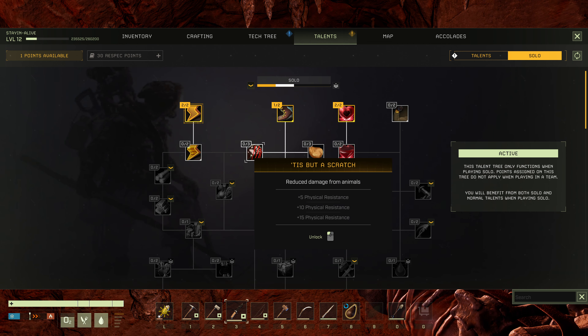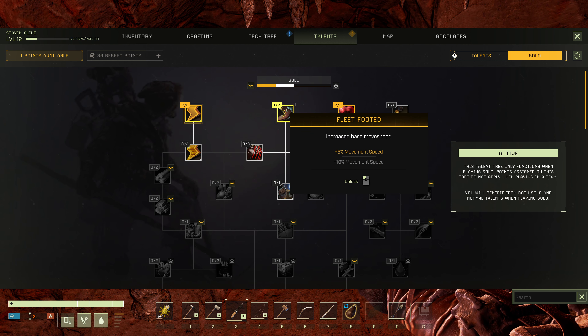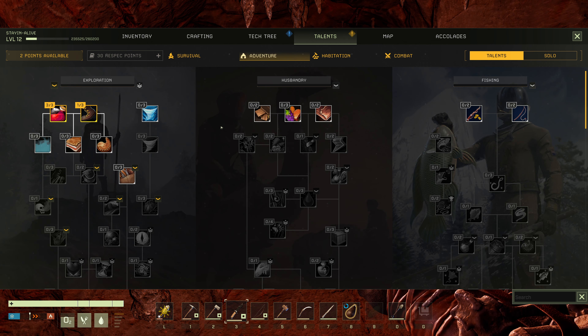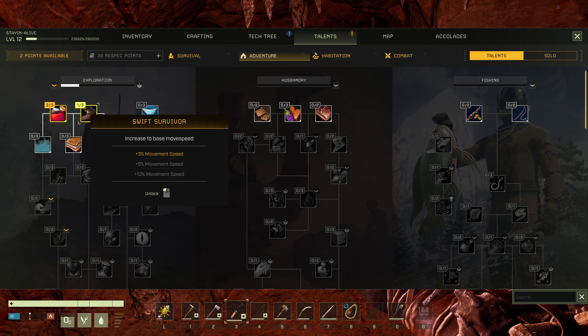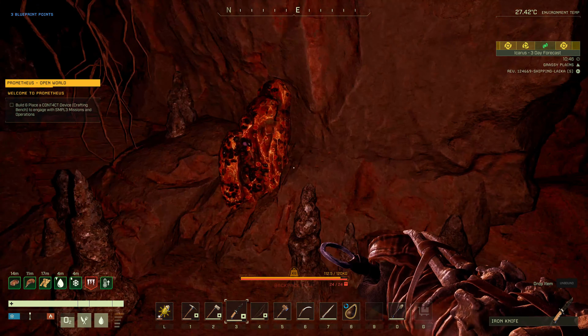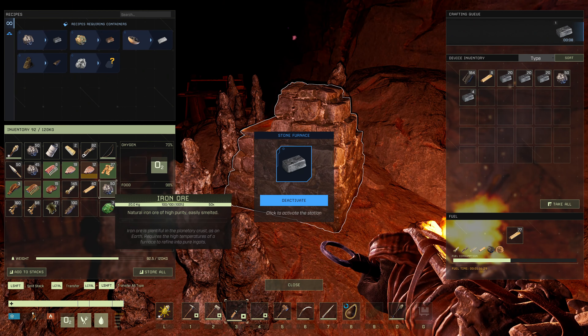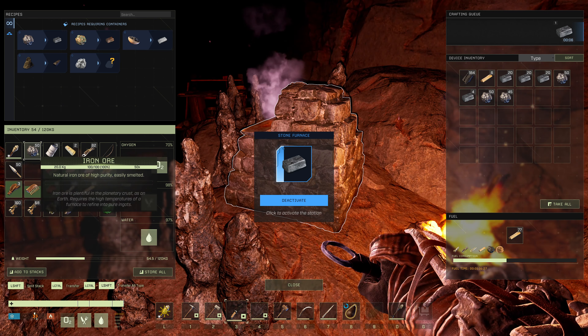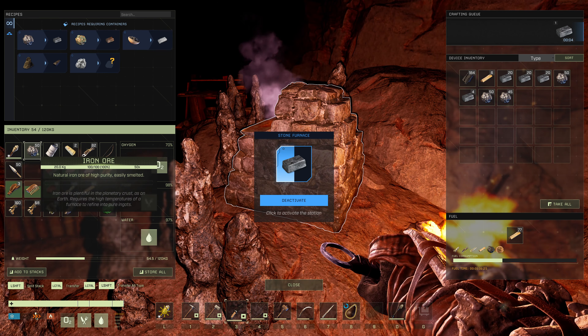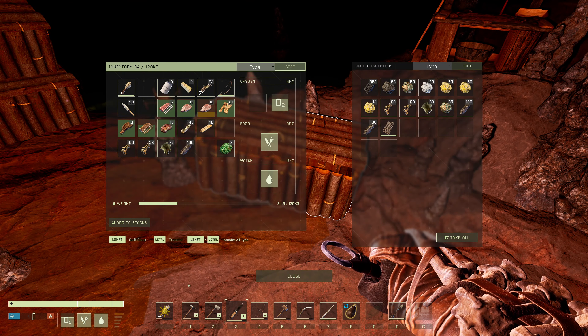Let me spend these talent points. Stamina regen would be nice, movement speed would be nice. More movement speed — yeah, movement speed will be good. We need to put some more iron in here. Let's just cook it all. I hear the bear out there. Let's keep some fluff on us for ramps.